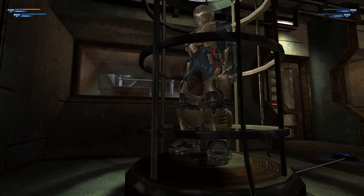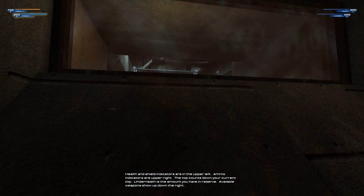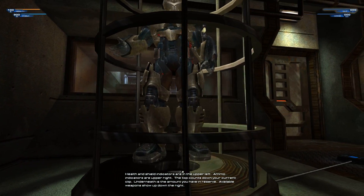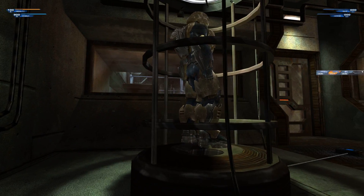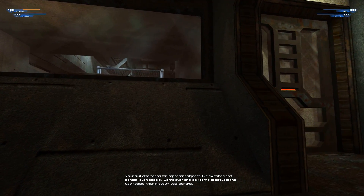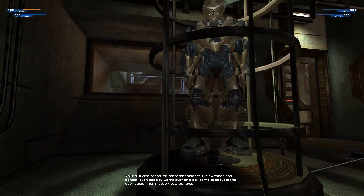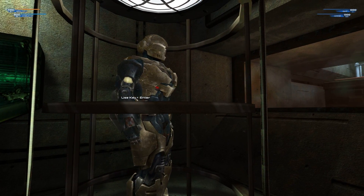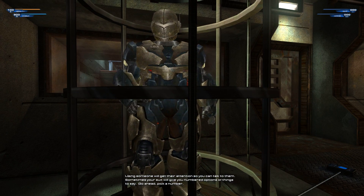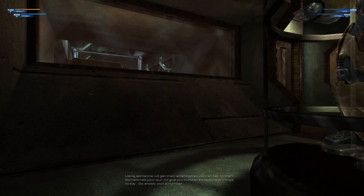Let's take a look at your HUD. Health and shield indicators are in the upper left. Ammo indicators are upper right — the top counts down your current clip, underneath is the amount you have in reserve. Available weapons show up down the right. Your suit also scans for important objects like switches and panels, even people. Come over and look at me to activate the use reticle, then hit your use control. Using someone will get their attention so you can talk to them. Sometimes your suit will give you numbered options of things to say. Go ahead, pick a number.